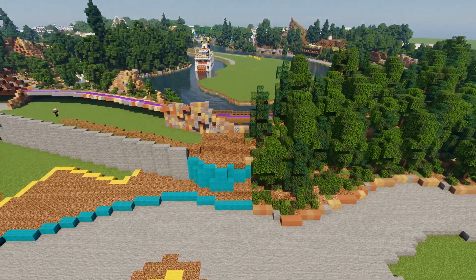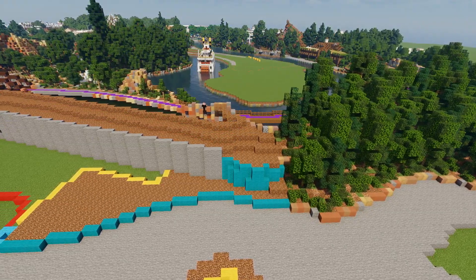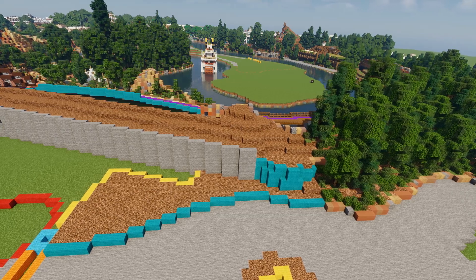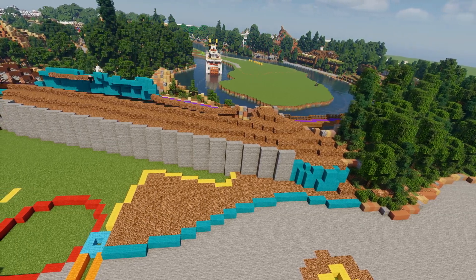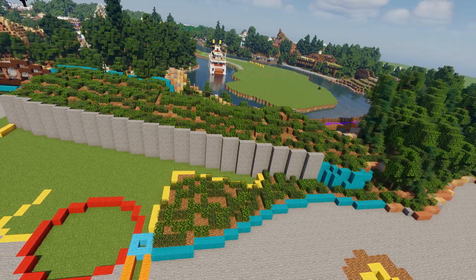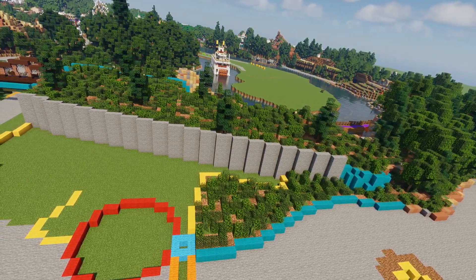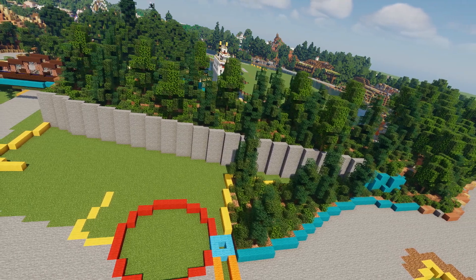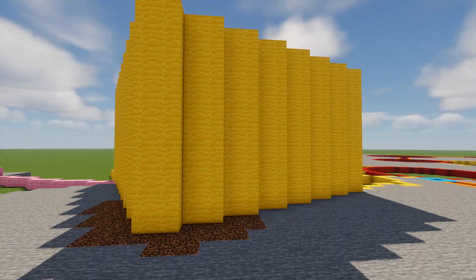This is going to be the last little section of trees for now — there are a few more sections in the video, but after this I take a break from trees and terraforming and go build one of the buildings. These trees are pretty important because this is the border between the park and the super flat area. With all these trees up, the rest of the park looks a lot more full — it's a wall to keep you immersed in everything.